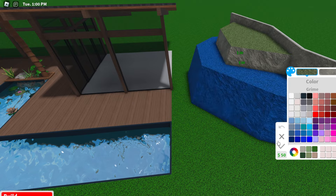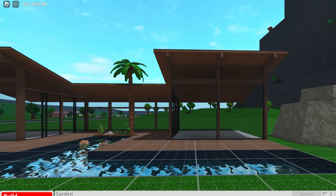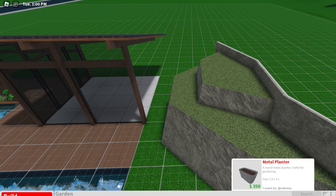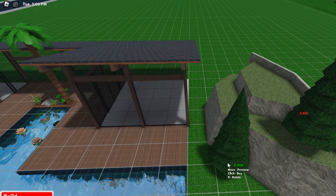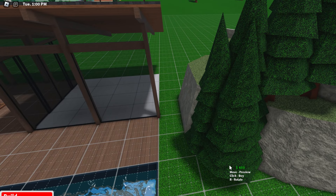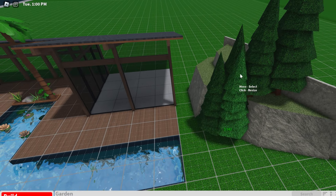Now we're going to add in some trees. Since this is a mid-century modern home, the trees I like to use are these pine trees. The reason I had you use those mansard roofs is so you can get kind of a depth — almost a forced perspective — to make the hill look bigger than it actually is. By resizing and recoloring these trees and placing them around, you can make it look like the mountain has more depth and gradually gets bigger.